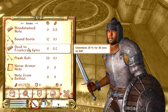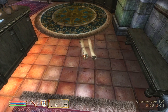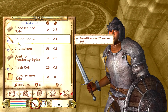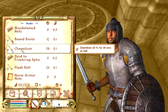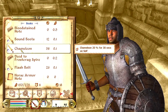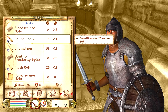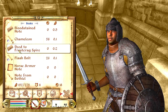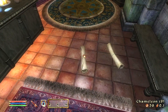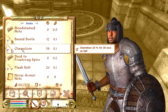Essentially you're just going back and forth doing this over and over. Six is divisible by three, so it drops the entire stack in stacks of three. You pick up one of them, just like last time, to duplicate again. If you picked up all six, you wouldn't be able to duplicate six with six. So make sure you're only picking up about half of them every other time. Now we have nine chameleon and six bound boots, and we just keep doing it back and forth.